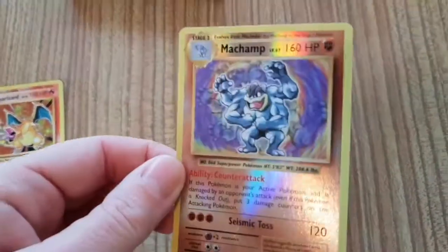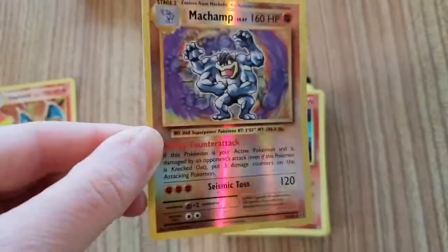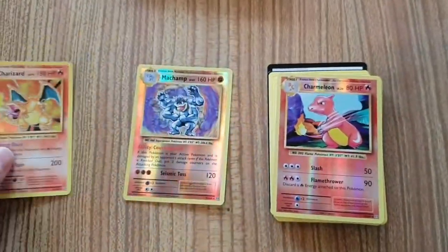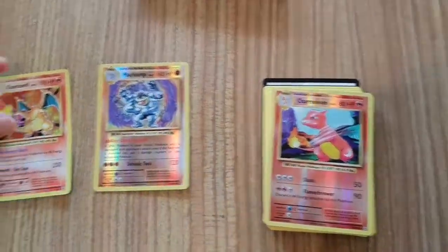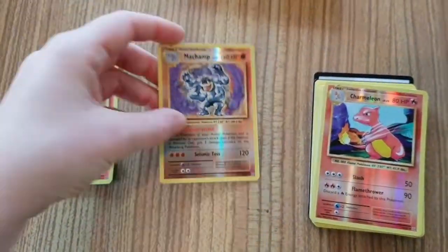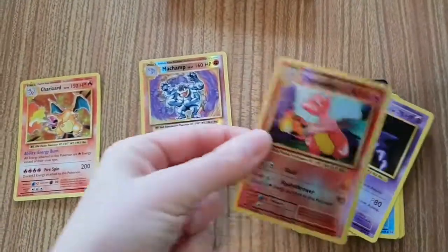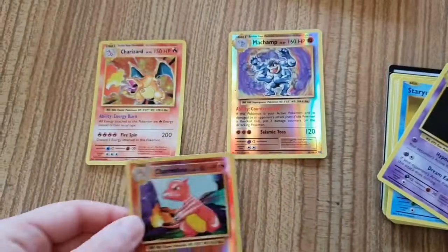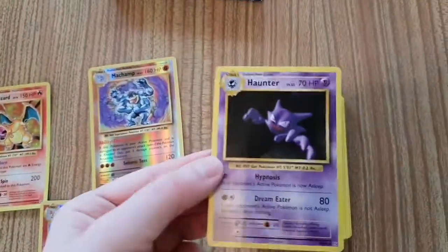I've also got the Machamp card, which is fully holographic — unlike the Charizard one where you've just got the Pokémon itself drawn there. The Machamp card, the whole card is holographic. Same for the Charmeleon — the Charmeleon card is completely holographic apart from the Pokémon itself, which is interesting.